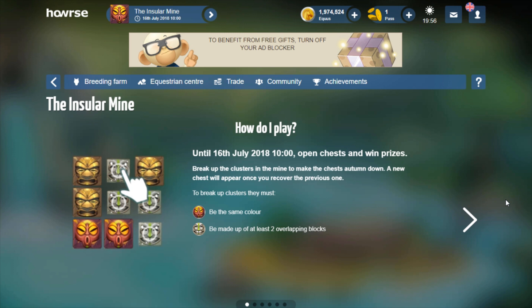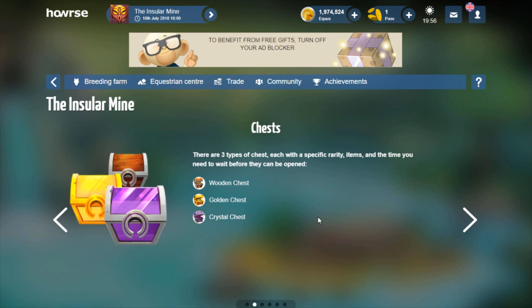How do I play? Break up the clusters in the mine to make the chests fall down — that's a translation error right there. A new chest will appear when you recover the previous one. To break up clusters, they must be the same color and be made up of at least two overlapping blocks. There are three types of chests, each with specific rarity items and the time you need to wait before they can be opened. Wooden chests are your most common with not-so-great items; you have the golden chest and the crystal chest, which are the rarest with the best items.